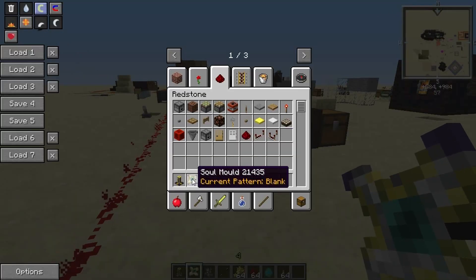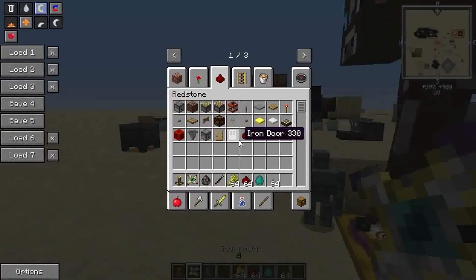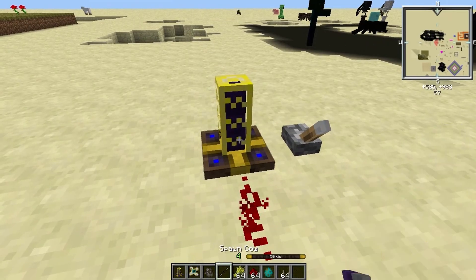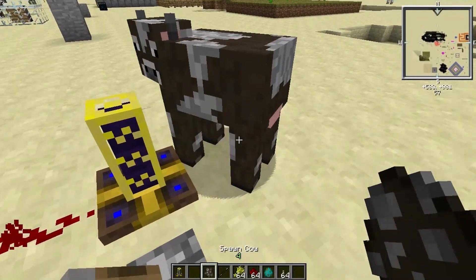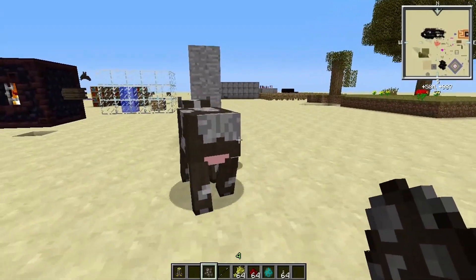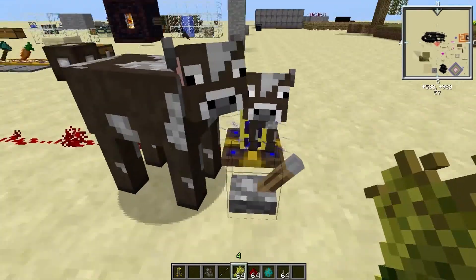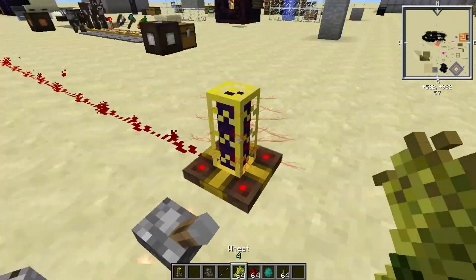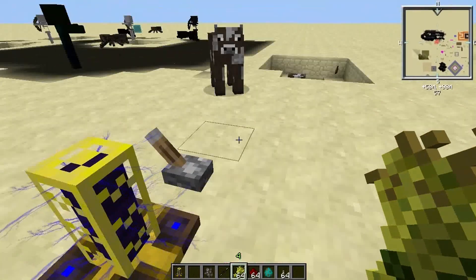What you want is the Soul Mold item. You right-click on an animal — like this cow — and it captures a pattern of that creature's soul. If I put this in the block, it will only move cows. As you can see, it doesn't move the adult cow, but it does push away the small baby cow.